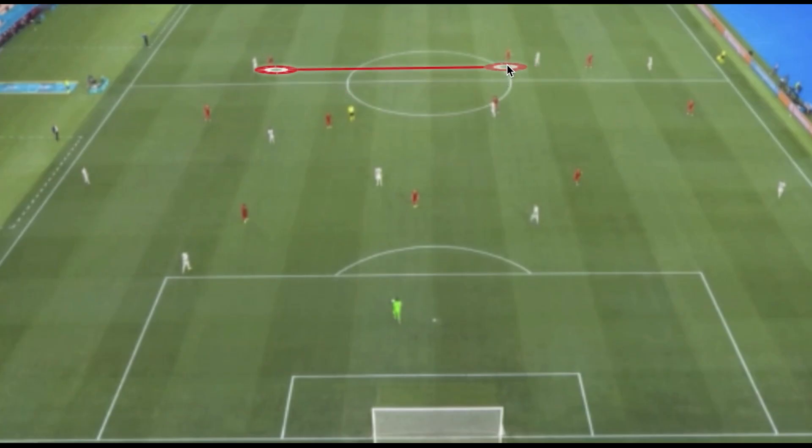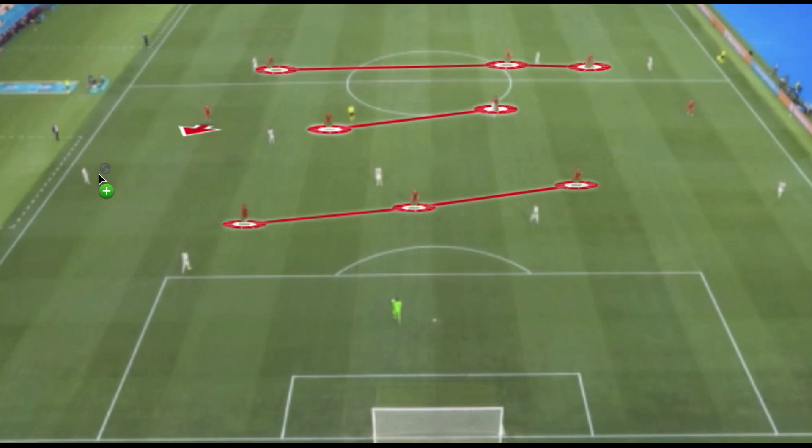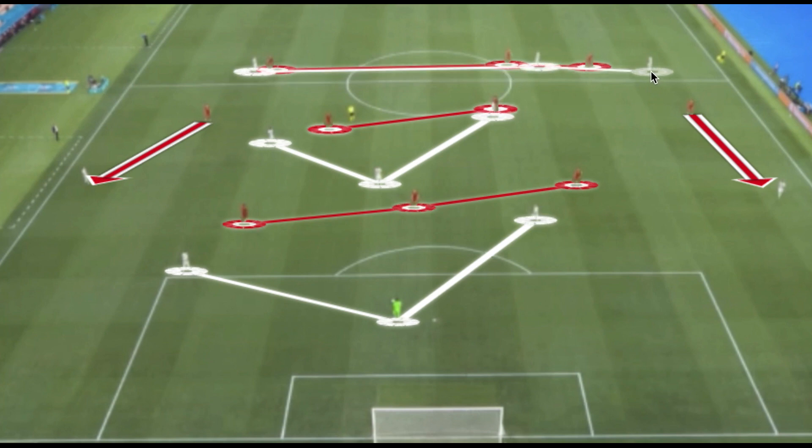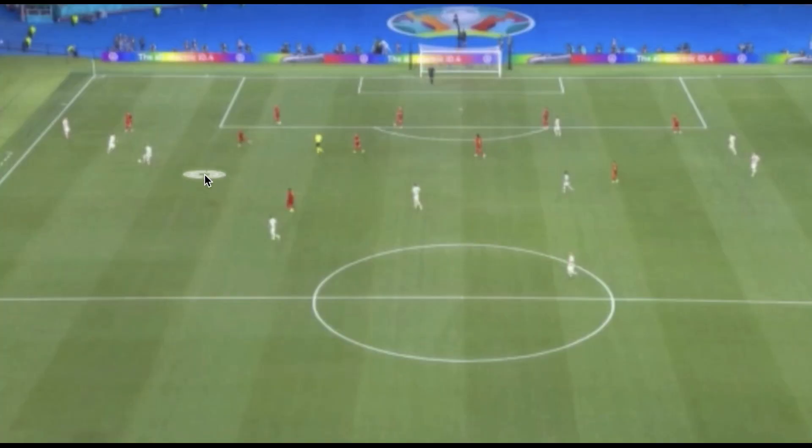All over the field Belgium defended with the back three against Portugal's front three, with Tilisman and Axel Witzel as the two holding midfielders and a front three of Lukaku, Hazard, and De Bruyne — wing-backs pushing forward to create access to Portugal's fullbacks. The Belgium defensive setup matched up very well with Portugal's offensive shape using this man orientation in the high block, limiting the space Portugal had in possession.